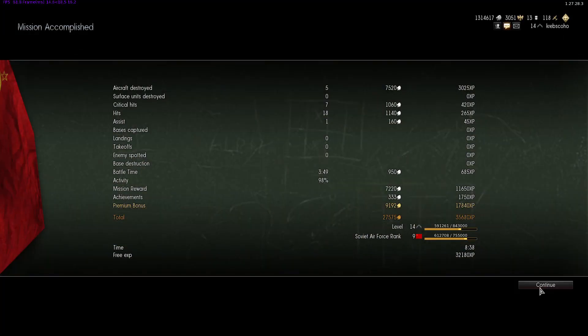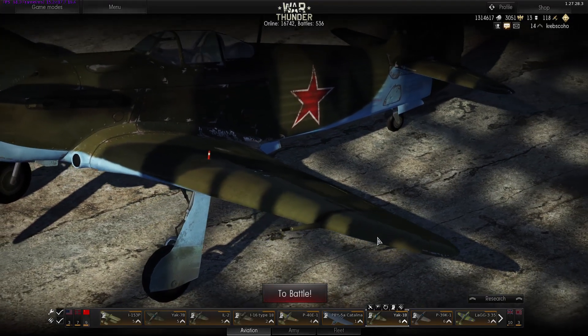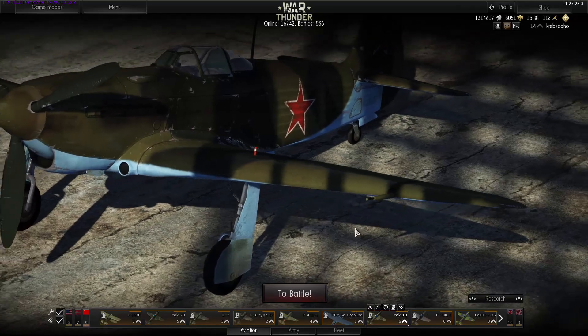Anyway guys, I think that displays the USSR Tier 6 planes a bit for you. I think what we'll jump into next time is Tier 8, and we'll display what the other planes are like with the other cannons — that'll be fun. So until next time guys, this is Krebs and I will catch you all later.